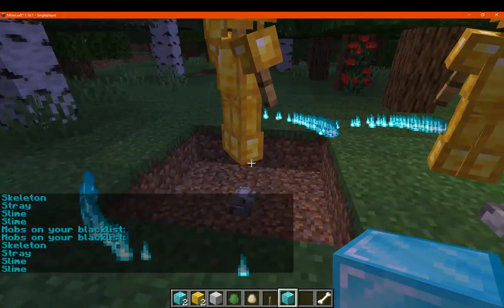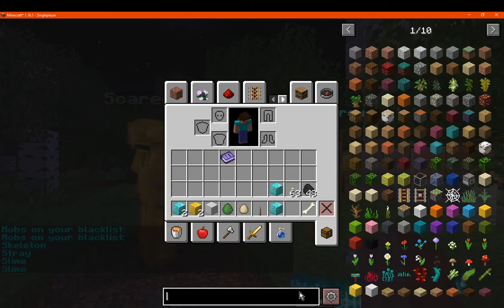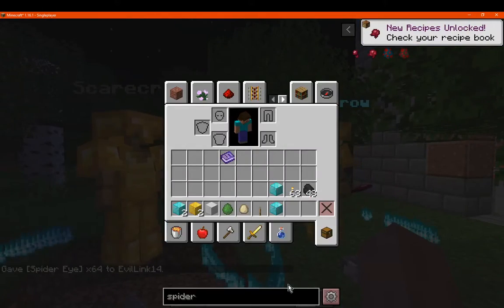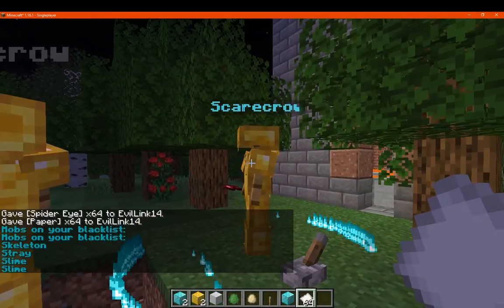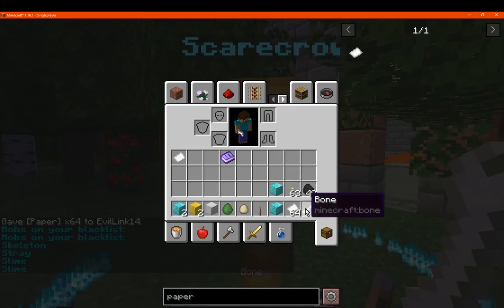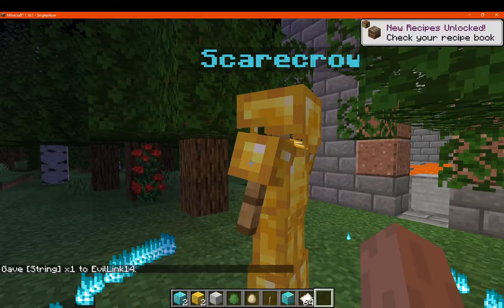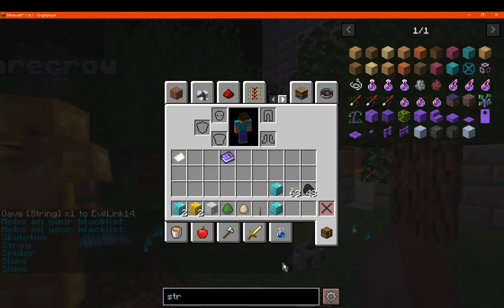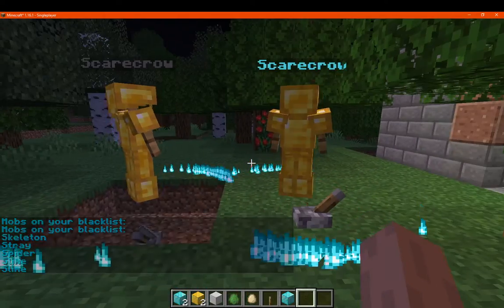So with paper you can tell exactly what is being blacklisted based on what you've already given it. So we do like say a spider eye or something — I assume it'll prevent a bunch of spiders and cave spiders. We use paper again. String I think, probably not a spider eye — just checking to be sure. And we've got spider, not cave spider, unless it's fermented I'm not sure. But yeah, that's the way of obviously preventing which ones you don't want spawning.